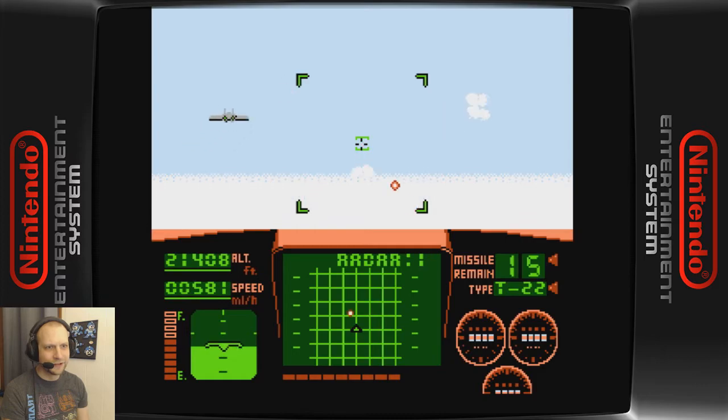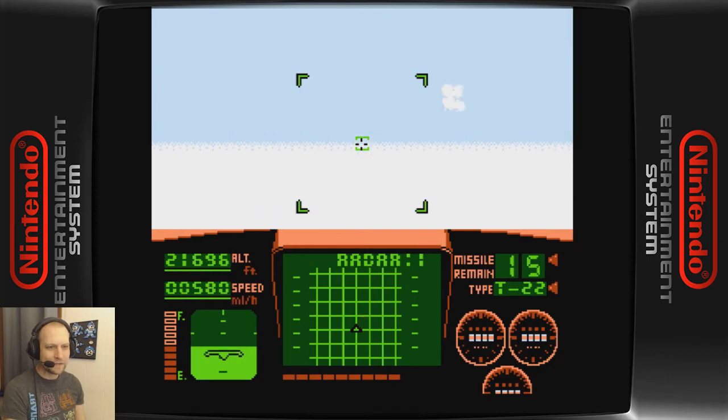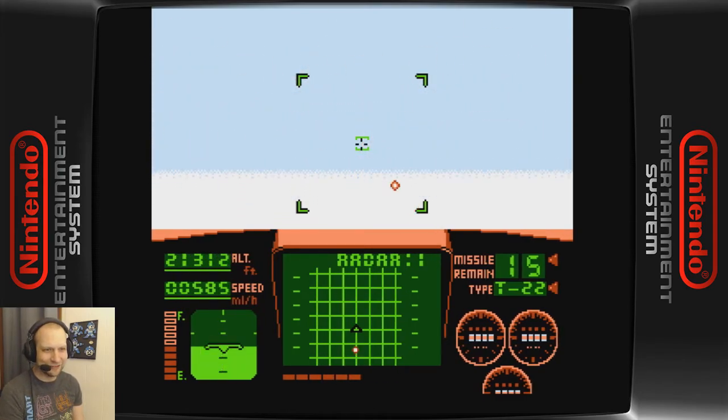There's a dotted red line underneath the radar — that's your health. When that goes away, you're done. You can take damage and still survive, but wow, that hit took quite a bit of health.